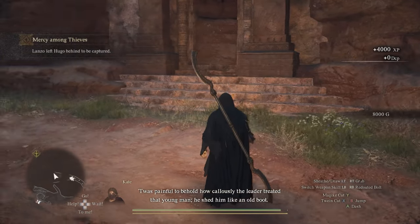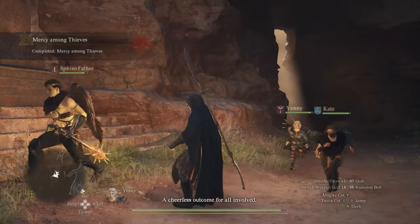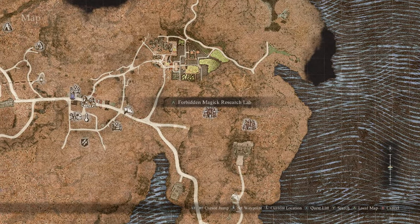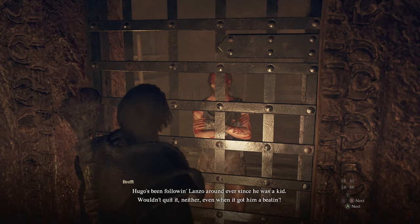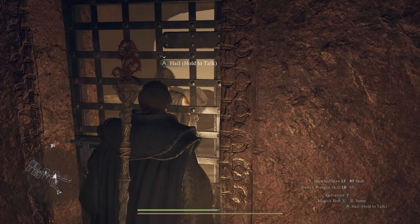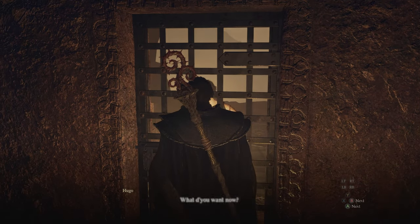If you just wanted the weapon, then that is it. However, there is an optional quest related to this side story that you can unlock by going to the jail in Bathall and talking to this prisoner. It will continue this side story, and this will start a new quest called Off the Purfer Path. So it's just an option if you're interested.